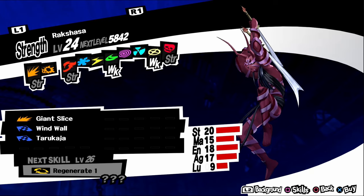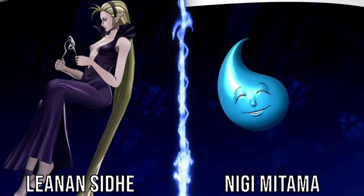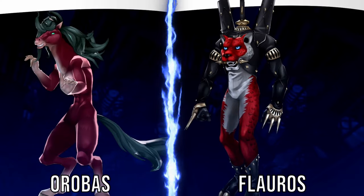Rakshasa, aka Battle Fiend, is weak to wind and bless. It has an irritable personality, so negotiate with serious answers. It can be found in Path of Qimda levels five to nine. For a fusion, fuse a Nigimitama and a Leanan Sidhe. Takeminakata, aka Defeated Avenger, is weak to psychic. It has a gloomy personality, so negotiate with vague answers. It can be found in Path of Qimda levels seven to nine. For a fusion, fuse a Flauros and an Orobas. Queen's Necklace is a treasure demon — you don't need to negotiate. It is weak to gun and can also be found in Path of Qimda levels.